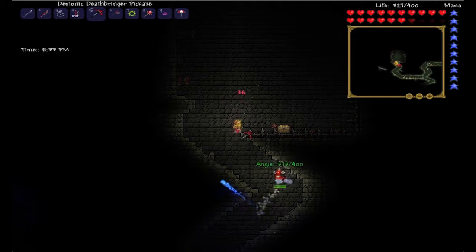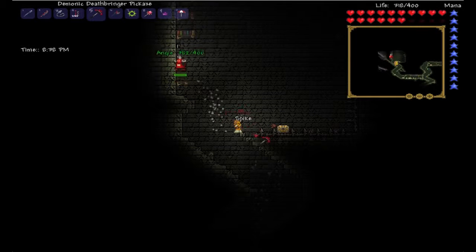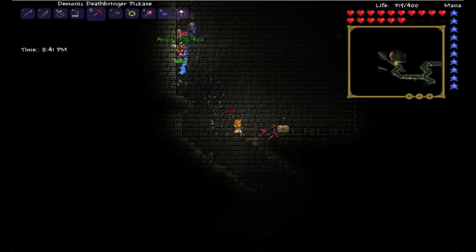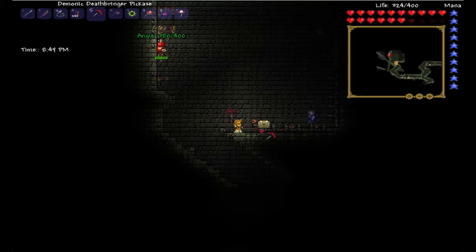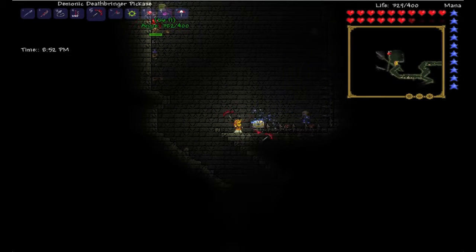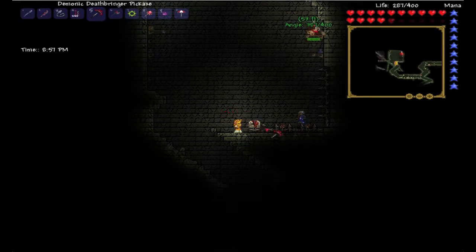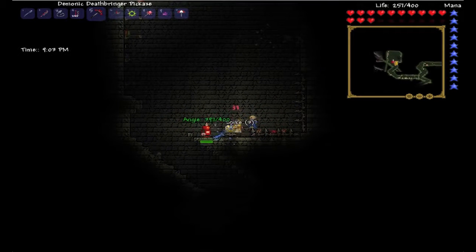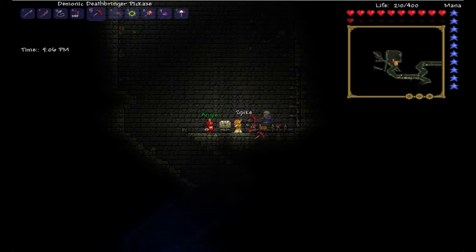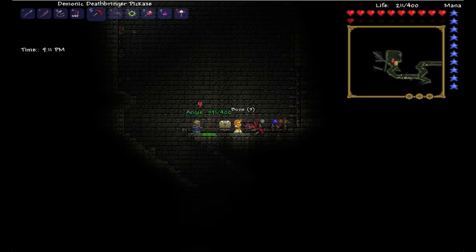Ooh, another locked chest — I don't suppose you have anything. Do you have a key by any chance? Oh no, let me check. No, I don't. Okay so this chest down here — there's stuff in it but we cannot remove the blocks underneath it, so there's gonna be spikes there. Just be careful about those spikes.